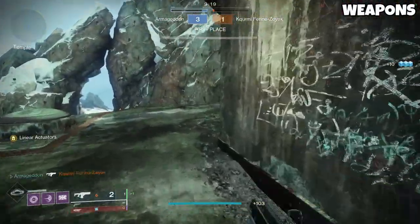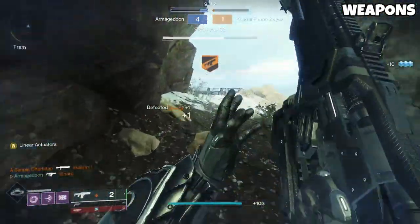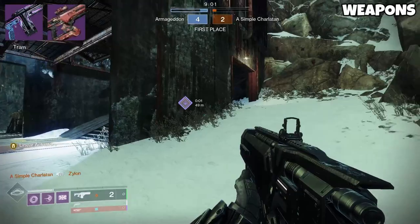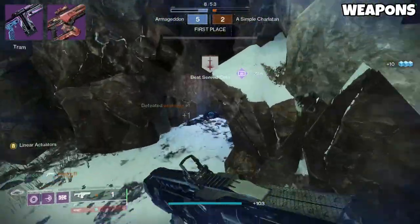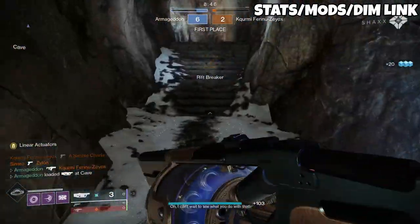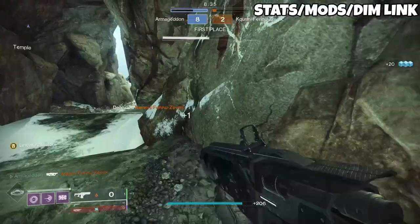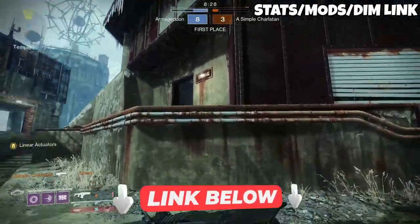In terms of weapons, basically anything works, but in the current sandbox the most meta options are always going to be SMGs, pulse rifles, and hand cannons if you're more experienced. For special weapons, snipers and shotguns are great, but I am loving rapid-fire fusions at the moment like Iterative Loop, or a God-roll Cartesian Coordinate — when you use a fusion rifle, you'll often take a bit of damage as you finish the burst, which frequently procs Echo of Vigilance and gives you a free overshield for the next engagement. Ideally you want 100 resilience and 100 recovery, with discipline and strength based on preference. For Trials, get as high intellect as possible to get your Bubble sooner. For mods, I recommend Targeting, Unflinching, Dexterity, Holster, Recuperation, Utility Kickstart, and Reaper. You can also check out the DIM link below for the Dune Marches build I'm currently using with Void.